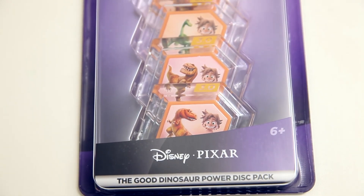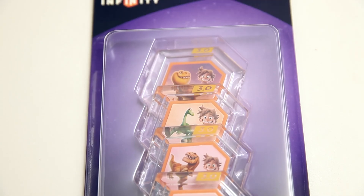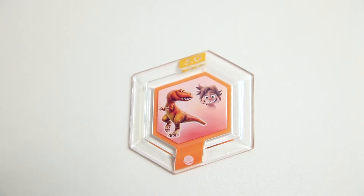The Power Discs pack, which includes four Power Discs from Disney Pixar's The Good Dinosaur, is also available. These Power Discs include Nash, the tough cattle ranching T-Rex; Arlo, your big hearted Apatosaurus friend; Butch, one of the toughest T-Rexes you'll ever meet; and finally Ramsey, who will help you seek out rustlers and stomp around.